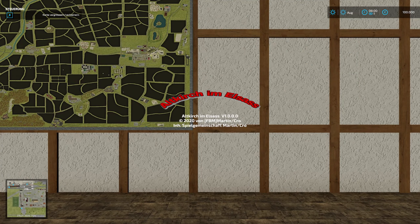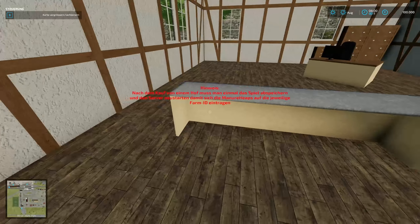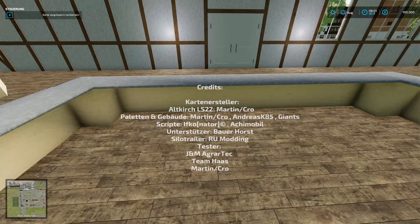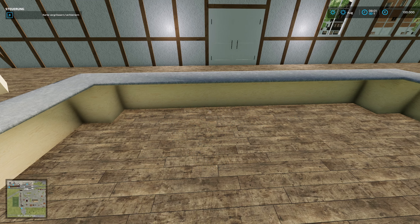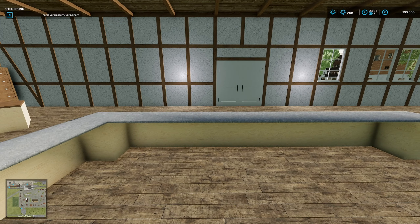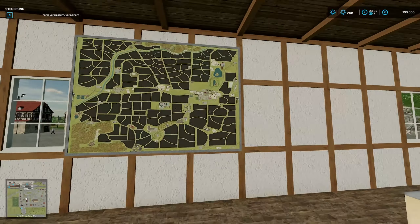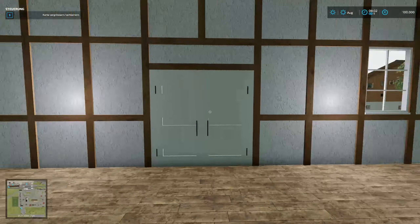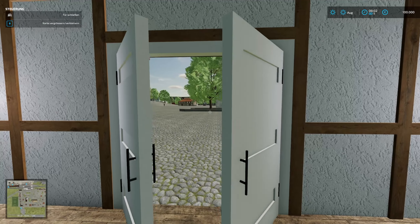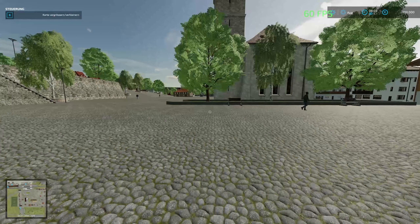Karte Nummer 3 heute für die Woche ist die Alkirche im Elsass. V1, sie ist Precision Farming Ready, getestet wurde sie, Mais Plus kann nur zum Teil verwendet werden. Sie kommt von Room Modding, Ifco, Andreas K85, FM Modding und Bauer Horst, beziehungsweise Martin Crow – die anderen waren, glaube ich, nur die Tester.